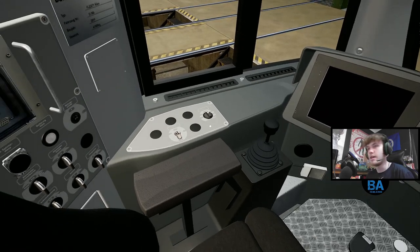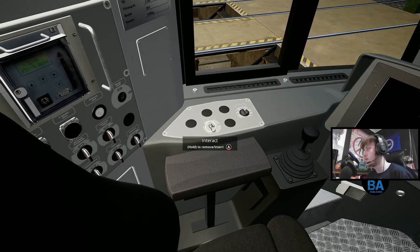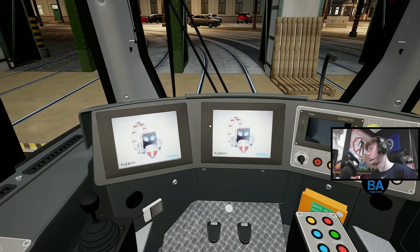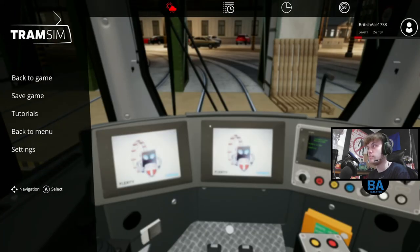The next thing we want to do - hopefully in the right order - is get the master key in. Hold that in, there we go, and set it to position one, just one click. You'll see all the screens are starting to come on, so we'll let them come on. Whilst we're doing that, we're going to pick a timetable, which is quite important if you want to get out and go somewhere.